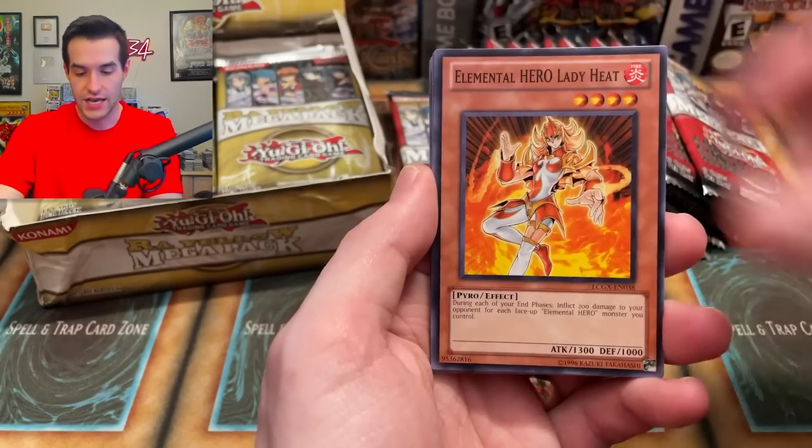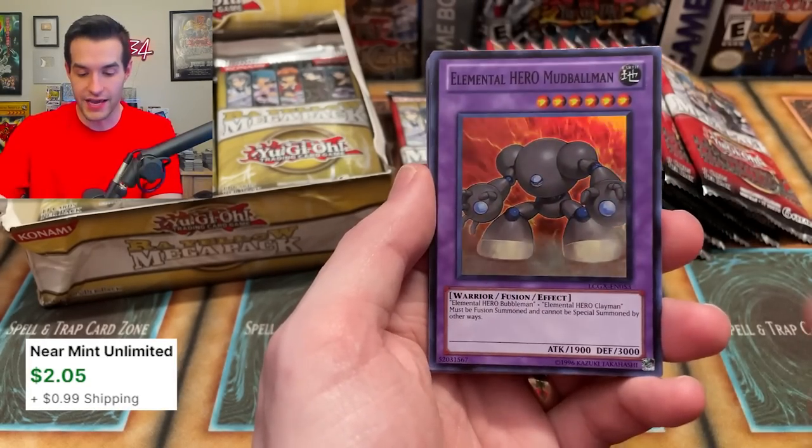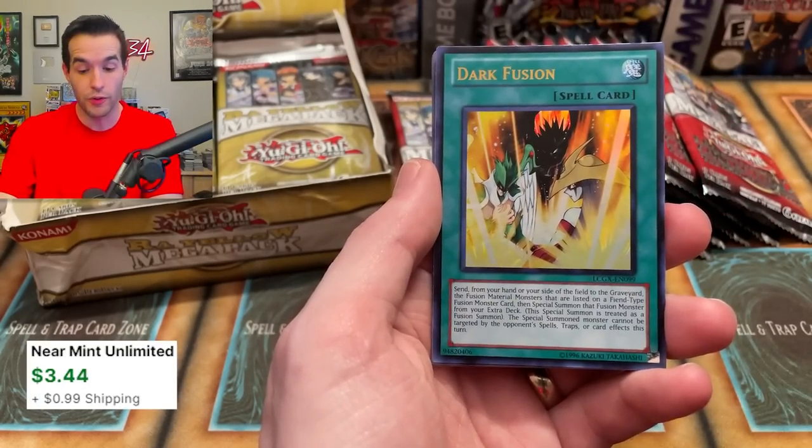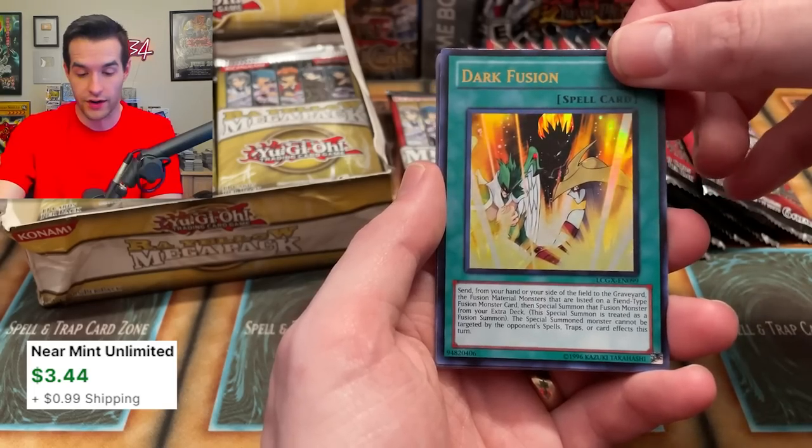We have Elemental Hero Neos, Lady Heat, Mud Ball Man — very cool. And there's the Glad Beast we're looking for: Darius secret rare, Dark Fusion. We will pull this all day — it's a great ultra rare.